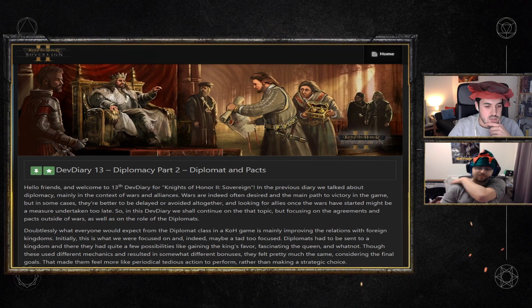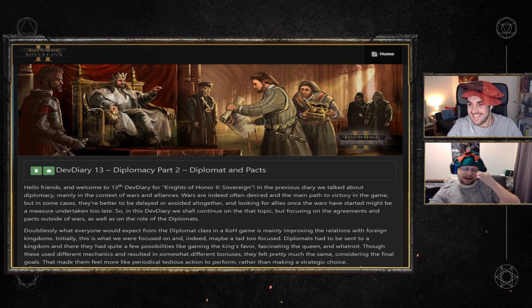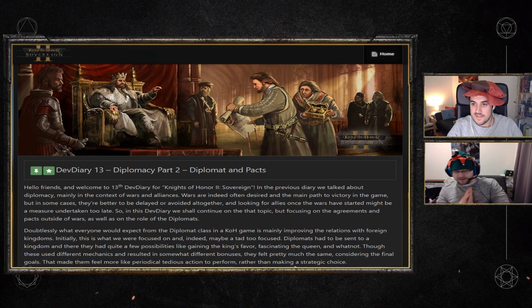We decided I'm going to do the short summary. This is Dev Diary 13, all about diplomacy — and this is apparently Part Two of diplomacy.